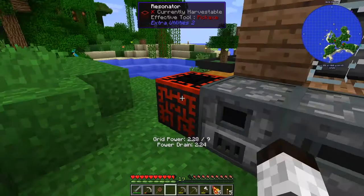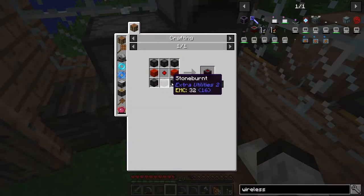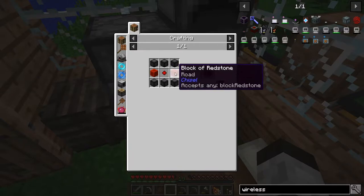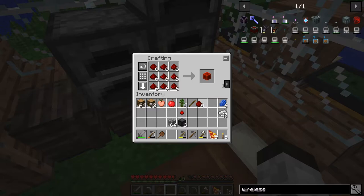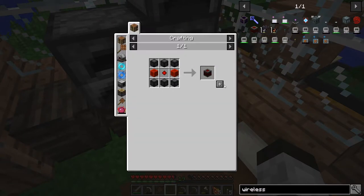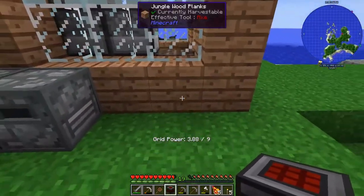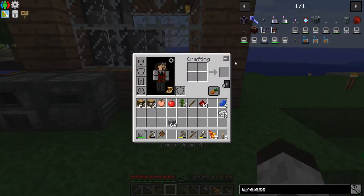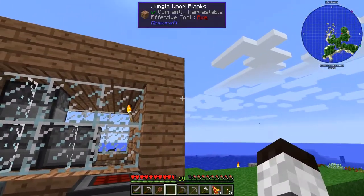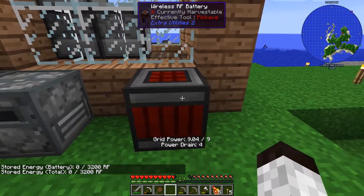I grabbed six stone burnt. The wireless battery recipe needs stone burnt, stone burnt, one resonating crystal — you can see the grid power going up and down as it's used — and two redstone blocks. So we've got the crystal, the stone burnt, and two redstone blocks. There we go — that's made! Now, with the wireless transmitter, this battery will transmit power to devices nearby, eliminating the need for power conduits.